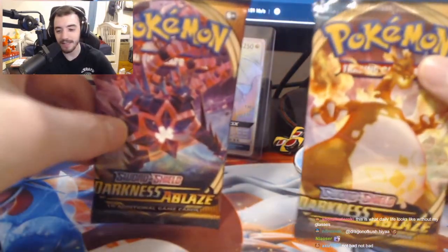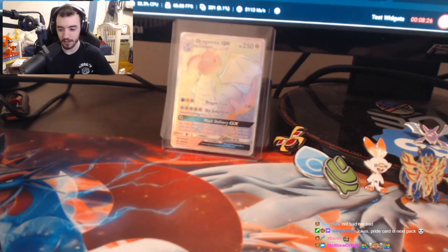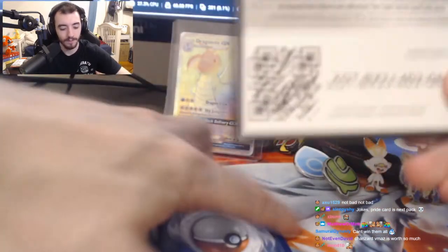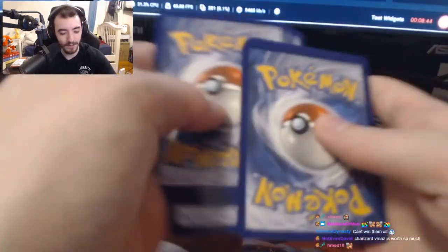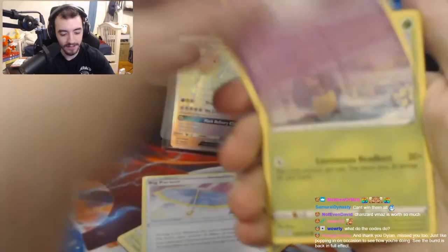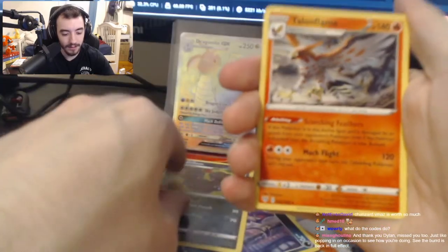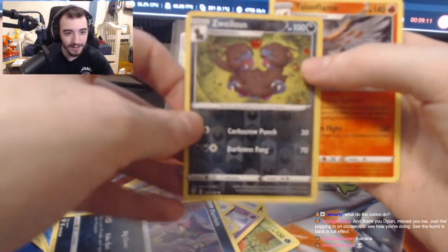Next we got Darkness Ablaze — it's got the Eternatus and the Charizard. Darkness Ablaze has a really nice Mew that I like, but the big money is Charizard. Big money's Charizard — we all want Charizard. The Pikachu tin is doing me well so far. Come on, Darkness Ablaze! There's a code if anybody wants it. Leaf Energy, Parasect, Toxapex, big Parasol, Sinistea, Carkol, Blastoise — wait, what? Oh, that's the holo — Talonflame! Well, it was Talonflame.